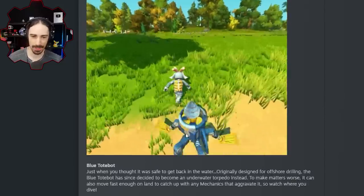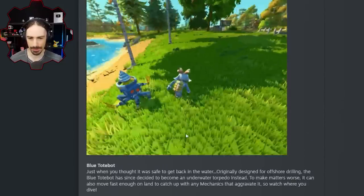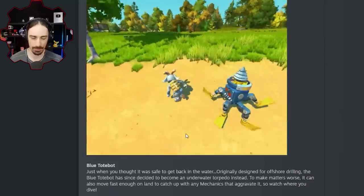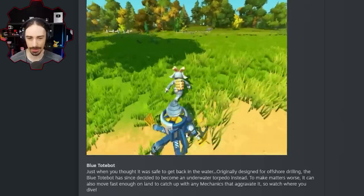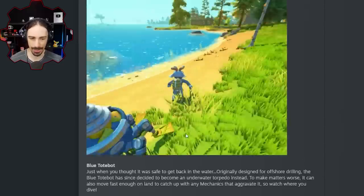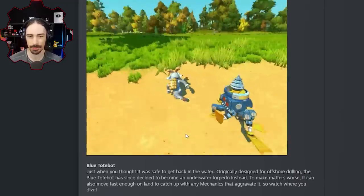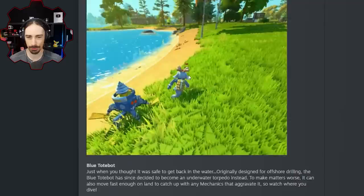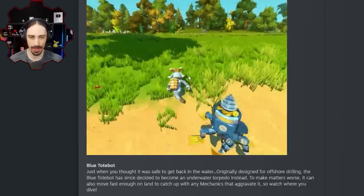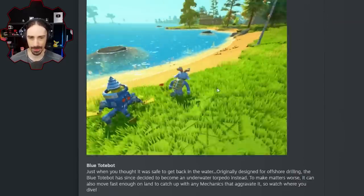'Just when you thought it was safe to get back in the water — originally designed for offshore drilling, the blue tote bot has since decided to become an underwater torpedo instead. To make matters worse, it can also move fast enough on land to catch up with any mechanic that aggravates it. So watch where you dive.' Okay, this one just seems a little bit OP. It's superior on land and water. Look how fast it is — this guy's in mid sprint and can't get away from it.